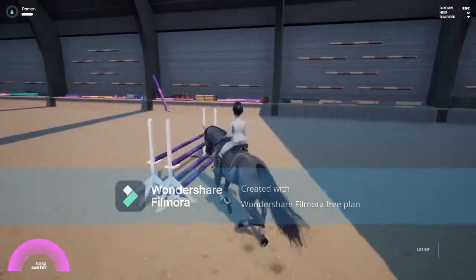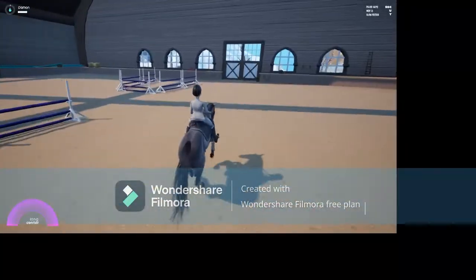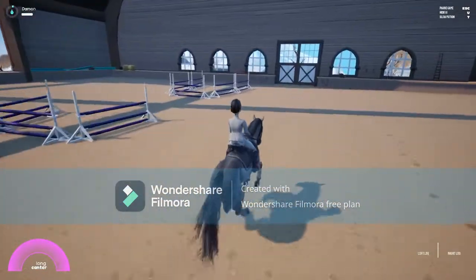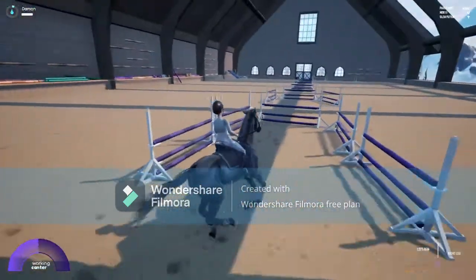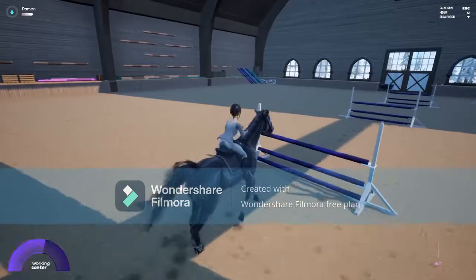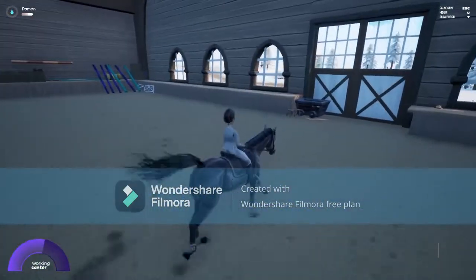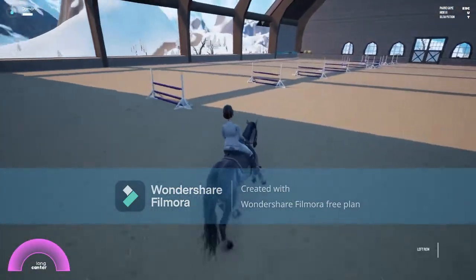We'll try this jump. Nope. Oh gosh. Second try is the charm. Okay, I think this course would be a lot easier on Milo. Jump the jump and slow down. Slow the head down, horse. Slow down. This horse is very fast, I will say.